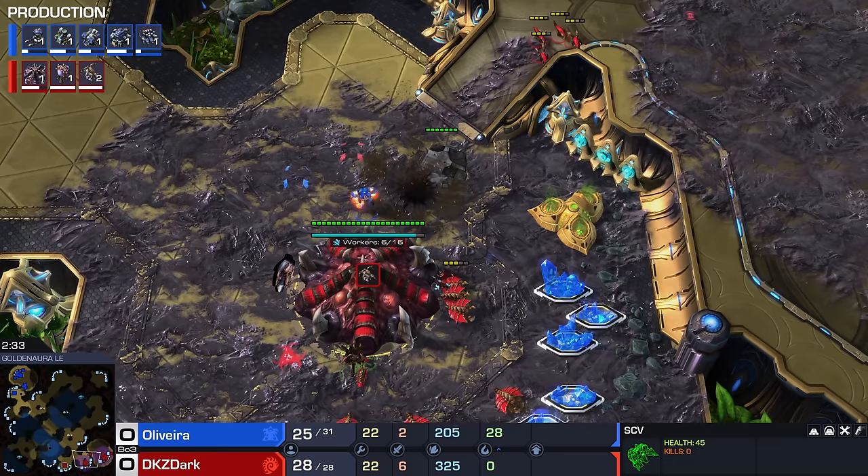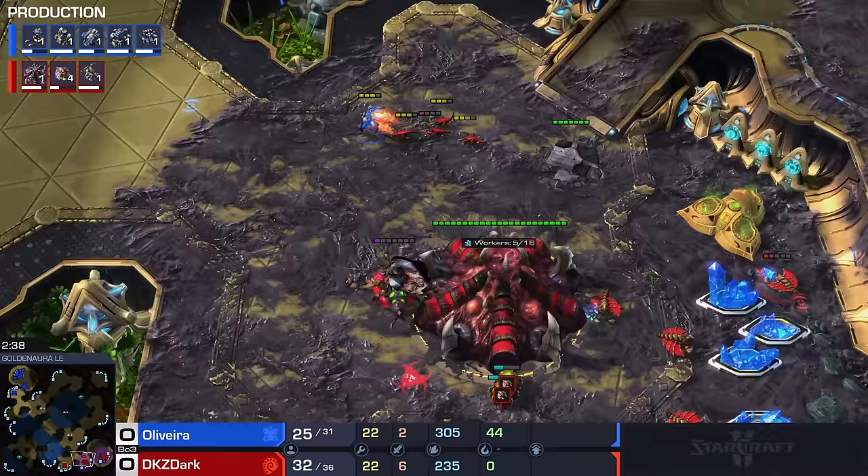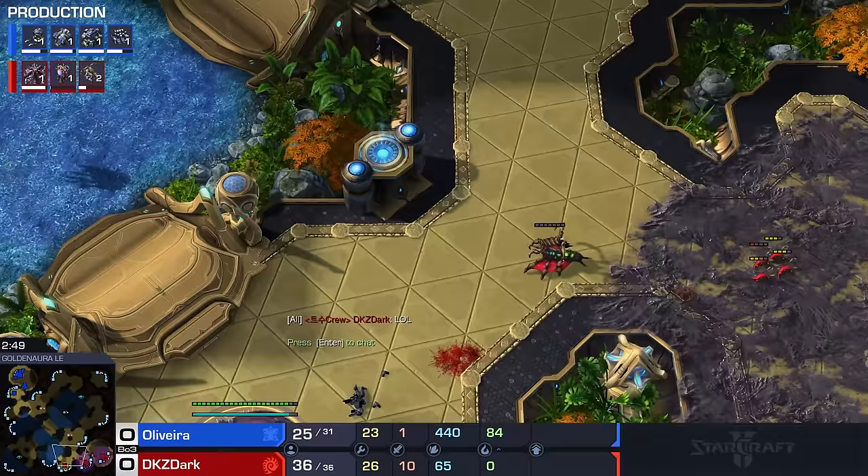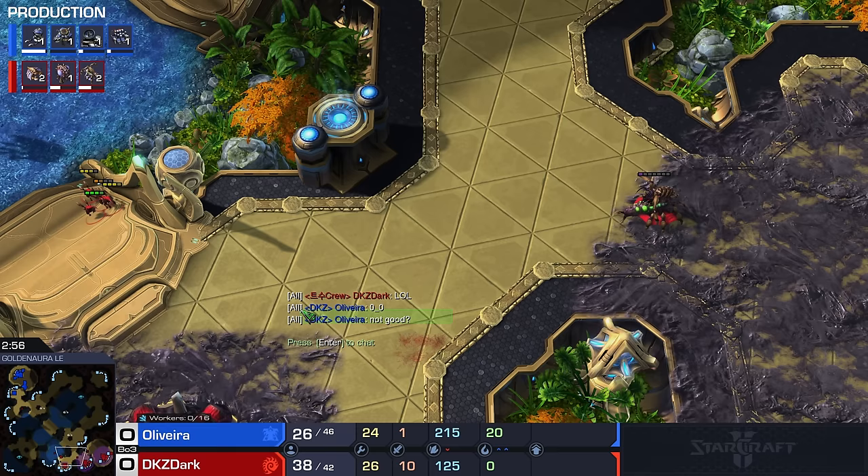Nobody takes a third before getting Zergling speed, or at the very least without any gas slowly trickling in to get that Ling speed going eventually. Very greedy start right here from Dark, but of course this is what he likes to do. There's a little Reaper skirmish to get things started. Eventually the Queen does come out. The Zerklings will slowly regen HP — that was nicely done. Dark's already saying 'Terran good' — insulting his opponent. You love to see it.